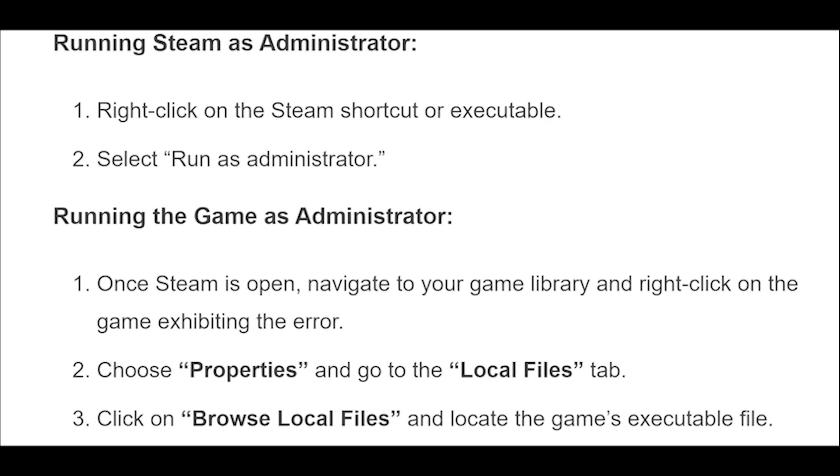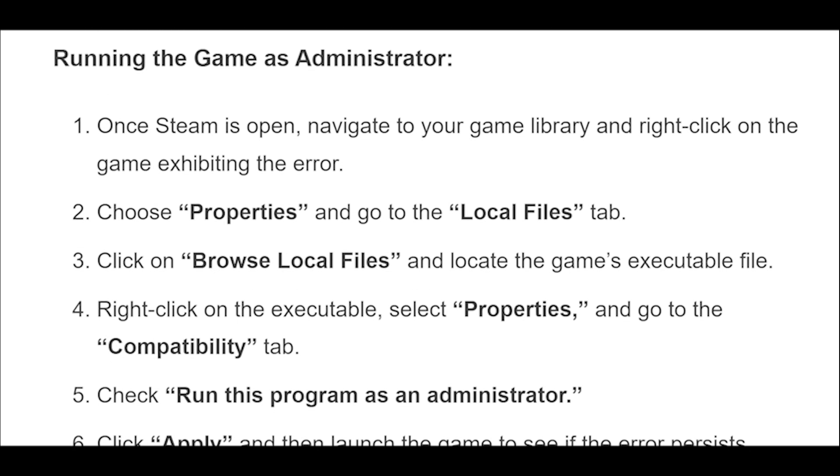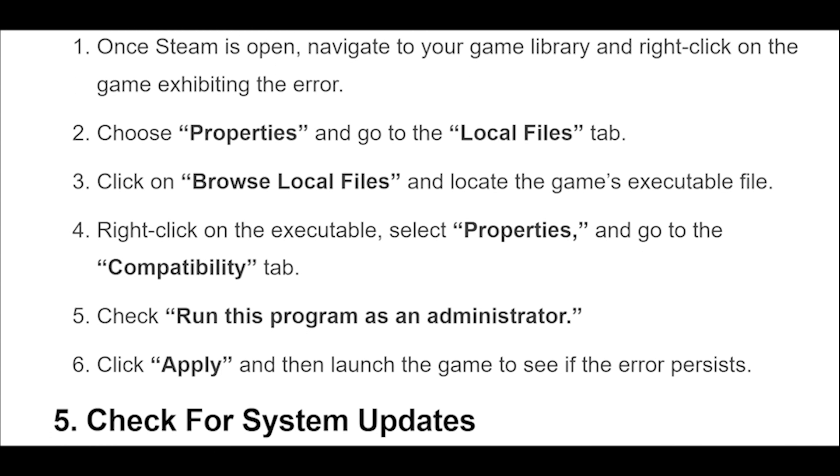To run the game as administrator: once Steam is open, navigate to your game library and right-click on the game exhibiting the error. Choose Properties and go to the Local Files tab. Click on Browse Local Files and locate the game's executable file. Right-click on the executable, select Properties, and go to the Compatibility tab. Check Run this program as an administrator, click Apply, and then launch the game to see if the error persists.